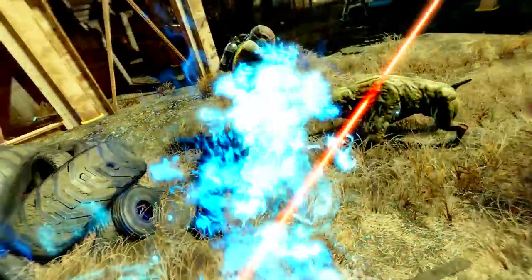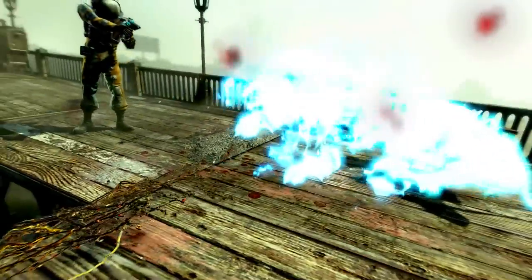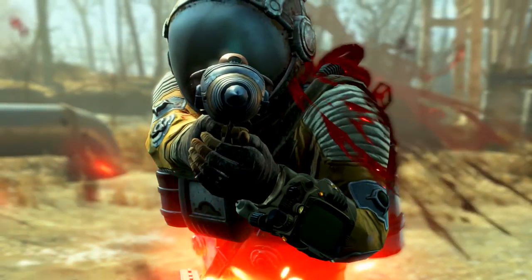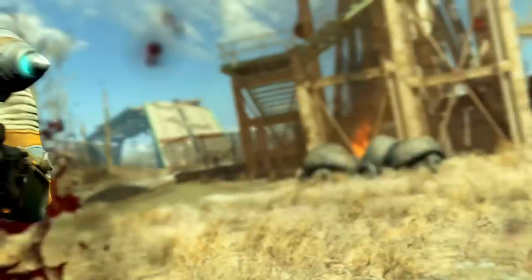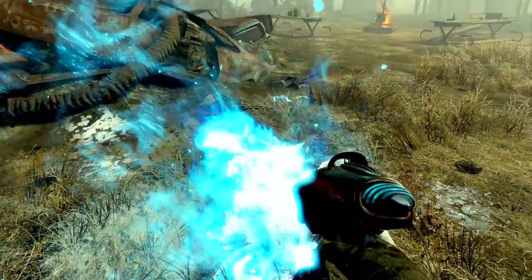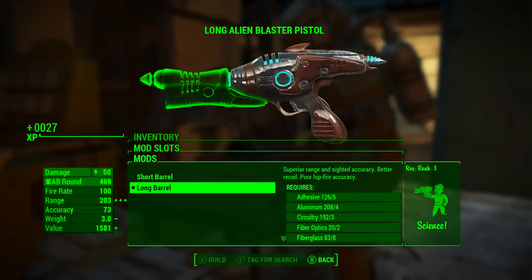In Fallout 4's official survival guide, under the topic of the alien blaster, there is a direct quote: 'This weapon is carried only by aliens, so you do well to search any UFO crash sites you spot.' Of course, with both saying 'aliens' and 'UFO crash sites' in plural, this would hint that this event may trigger more than once — it's either very carefully worded or very poorly worded. As far as my research tells, this event only triggers once per player character, which does mean each character you create is limited to about 400 alien blaster rounds.